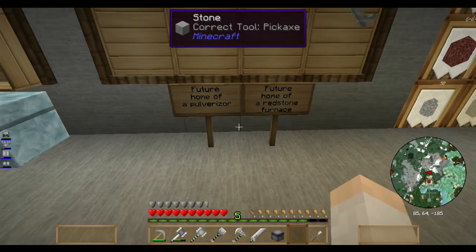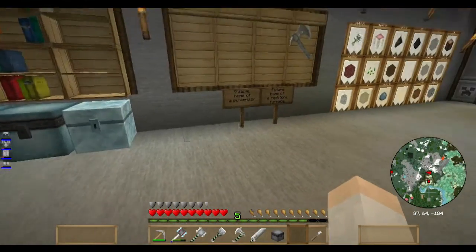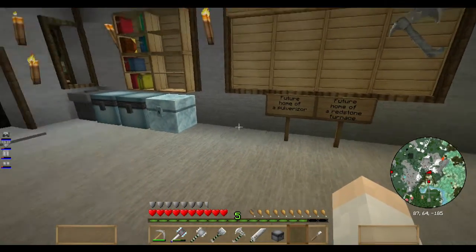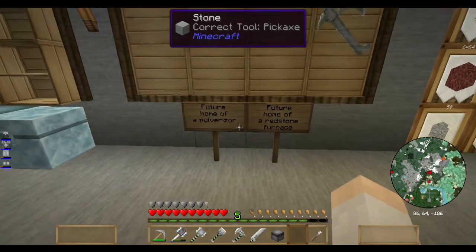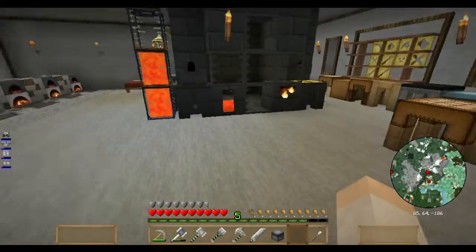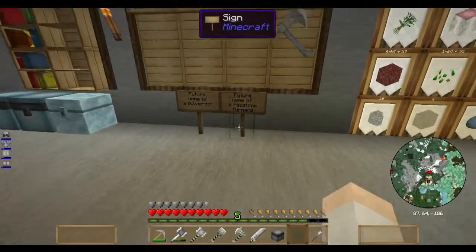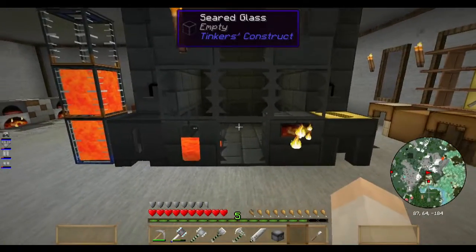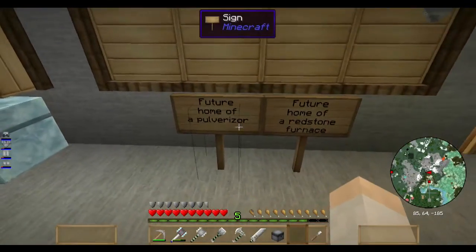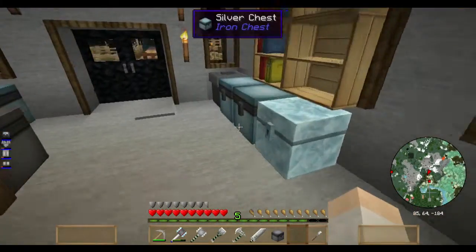Welcome back to another episode of ModSauce with John, Michael, and Marina. Right now I'm going to do a quick setup of a pulverizer and a redstone furnace to accompany our blacksmith area so that we can start doubling our ores quicker than using the smelter, and use the smelter for other purposes. So first things first, let's make the redstone furnace and then the pulverizer.